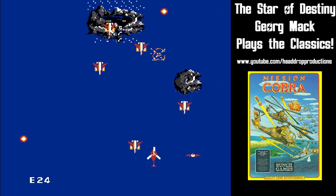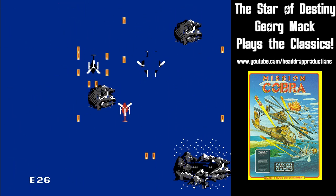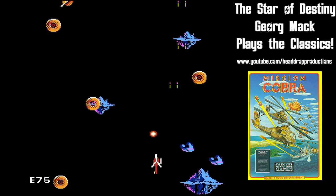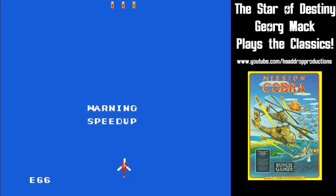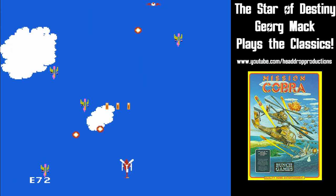Levels consist of three portions and a boss. The first portion is a swarm of enemies, which finishes with a battle against two heavily armored black choppers. If you destroy them they leave you 30 energy. Then comes the second wave of enemies, which is just like the first. This leads into the speed-up portion, which is the same as before except the background elements move by really quickly.